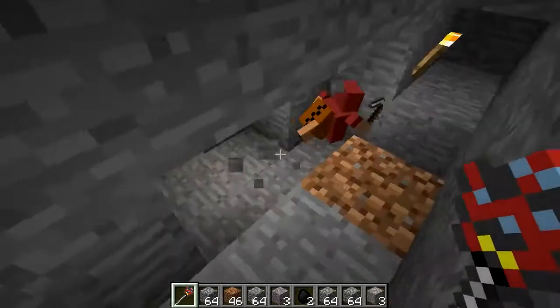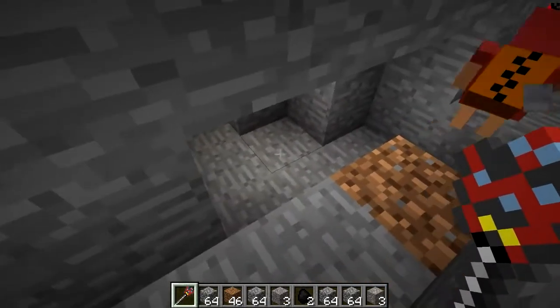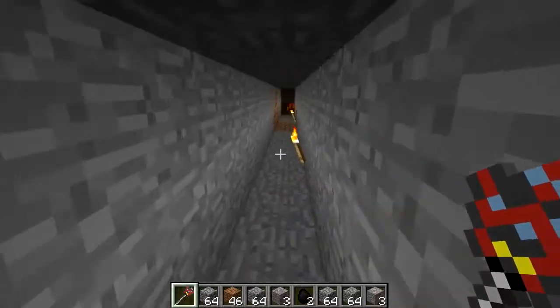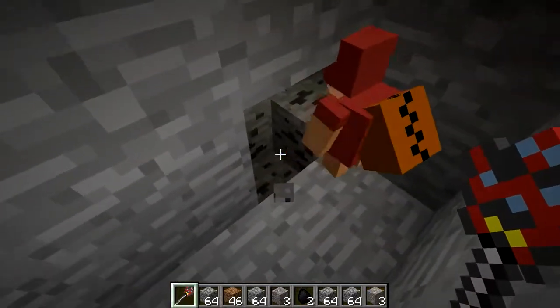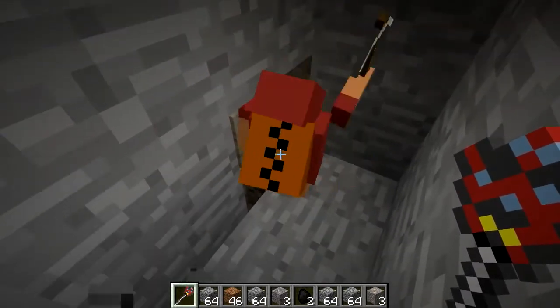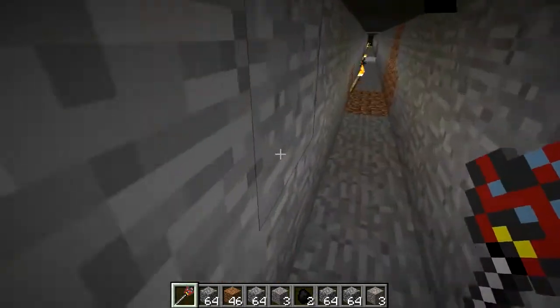As you can see, this one's gone off to the side to mine out the coal. What they'll do automatically is if they see anything to the left, right, top or bottom of them, they'll go off to the side and mine out that ore — like this dude is doing there. He's mining out all the coal, and then they'll carry on with the strip mine. It's pretty sweet.